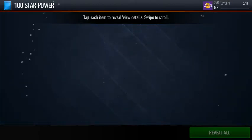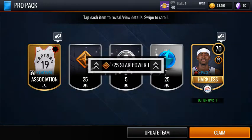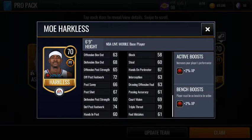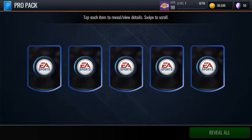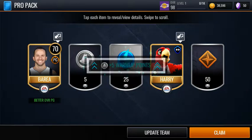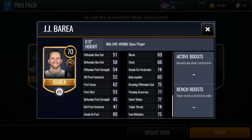This is probably gonna be a really long video, so yeah, it sucks for me because that means it just takes really long. Got a 70 overall right here - not too bad, you can pause the screen and see the stats when I scroll down. Now let's get another one of these bad boys. Hopefully we get something good. JJ Barrea - 79 off dribble, that's pretty good.